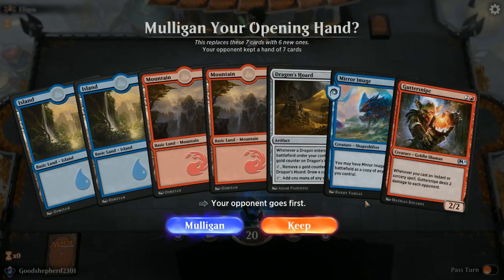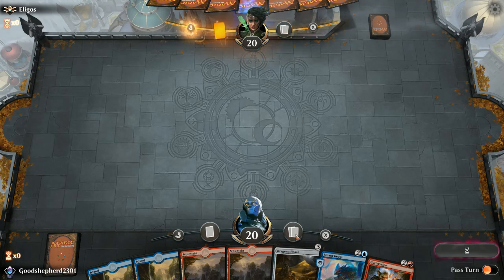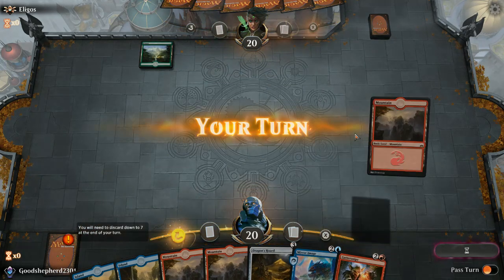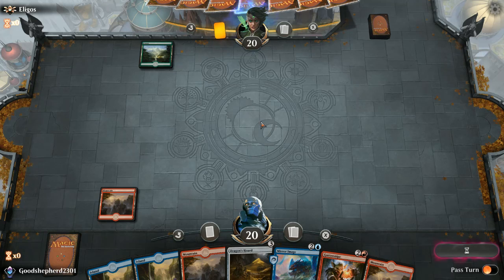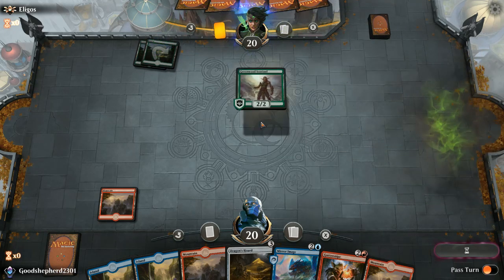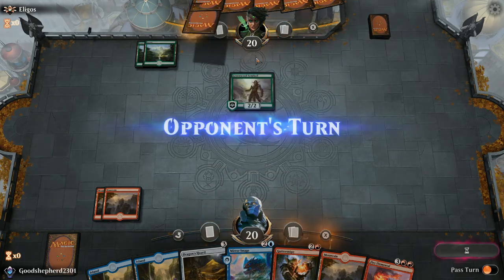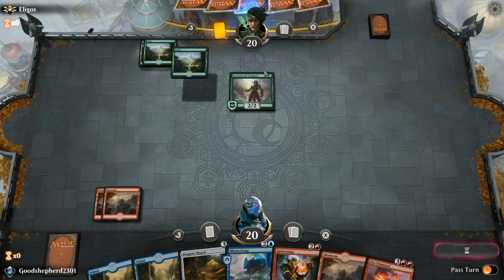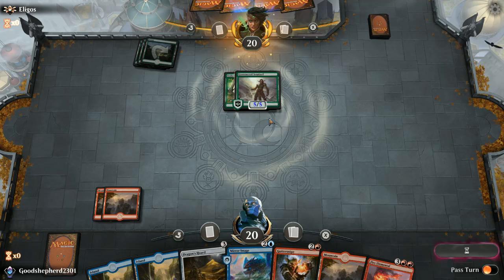I don't like this hand — my only plays are really Gutter Snipe and Dragon's Hoard, but I can copy their best creature so maybe I'll keep it. There was a card called something like Tablet of the Guilds — it showed this entire exact pattern though the center is a little different. I regret keeping this now. What that card did was you chose two colors and whenever you played a spell of either color you gained a life. The flavor text of the first card was about the Azorius — white-blue up here — paid a lot of money to get their symbol on top.